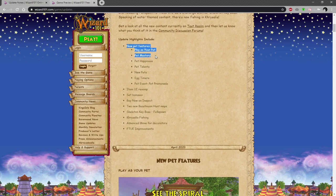The highlights include: play as your pet, pet mastery, pet happiness, talents, new pets, egg timers, a pet event kind of like the spiral showcase, item UI revamp, set bonuses, buy now on inspect, two new Beast Moon hunt maps, a skeleton key boss called Fellspawn, Chrysalis fishing, an advanced move for decorators, basically housing improvements, and first time user experience improvements.